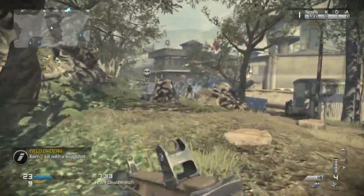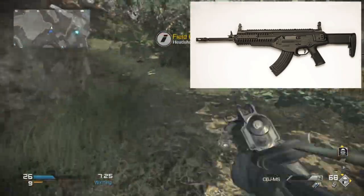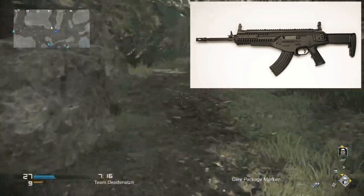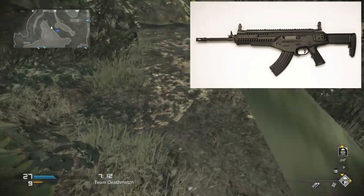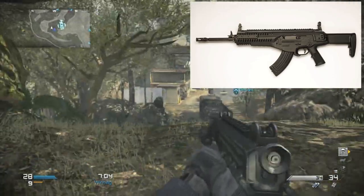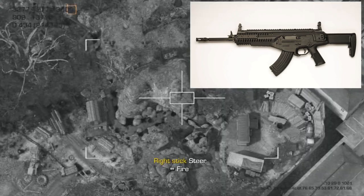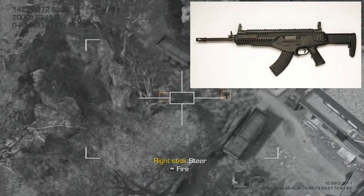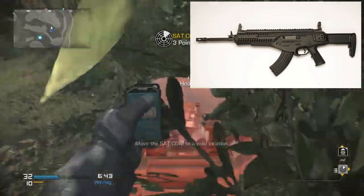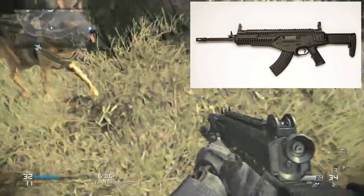Moving on to the Beretta ARX-160, which originated in Italy — it's Beretta, obviously. It doesn't look too much like the actual ARX-160 in the game; the only similarities are the stock and general shape. Beretta is a very reputable brand — they also make the M9. This is chambered in 5.56 NATO. It was used in the war in Afghanistan and sometimes by our army. Variants include the 160 PDW, the ARX-100, and the ARX-100 SF, which is a higher-quality version. This is essentially Beretta's assault rifle.